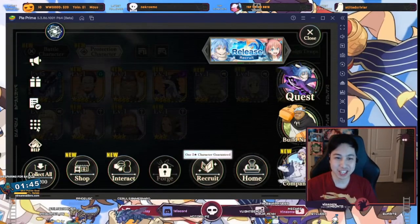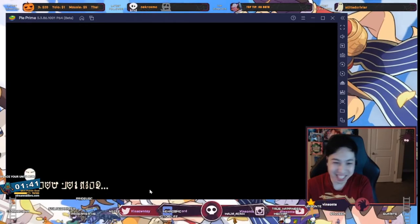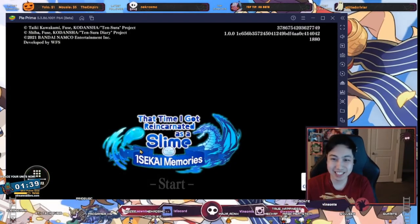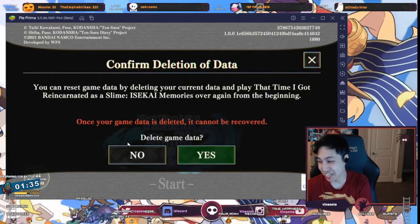So this is how you actually go to the title screen back from the game. You get back to the main screen and you can click menu and delete the game data. You click yes, then it will delete the data and you start over.